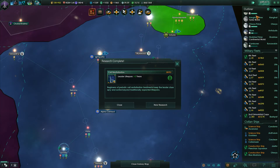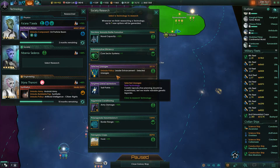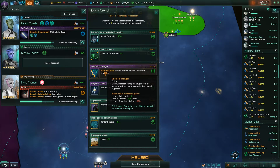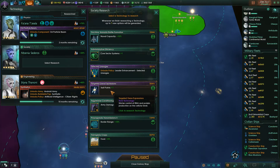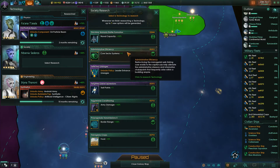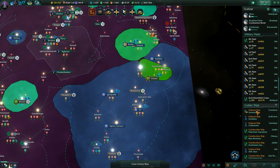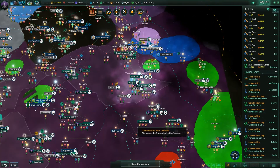Alright, so we finished the cell revitalization. Border range plus 10%, core sector systems plus 1, leader enhancement selected lineages — lifespan plus 25 years, recruitment costs plus 25% — I'm not that interested in that. Trade points plus 1, I don't really care. Transgenic crops. It's going to be between the core sector systems, but actually the border range is going to be much more important. I've got most of my construction ships upgraded to the side drives.